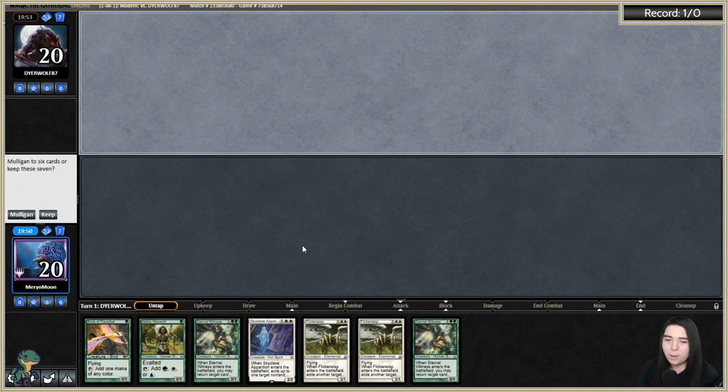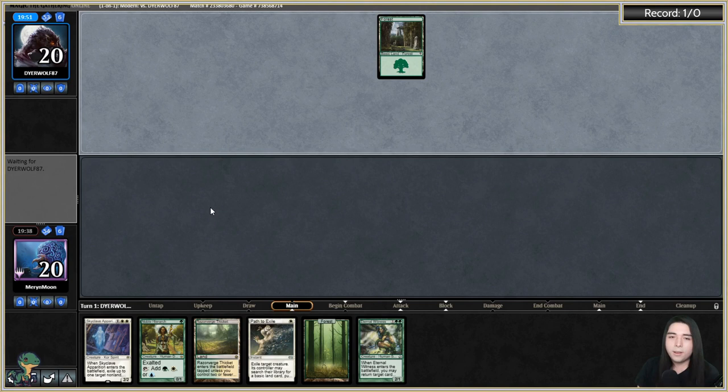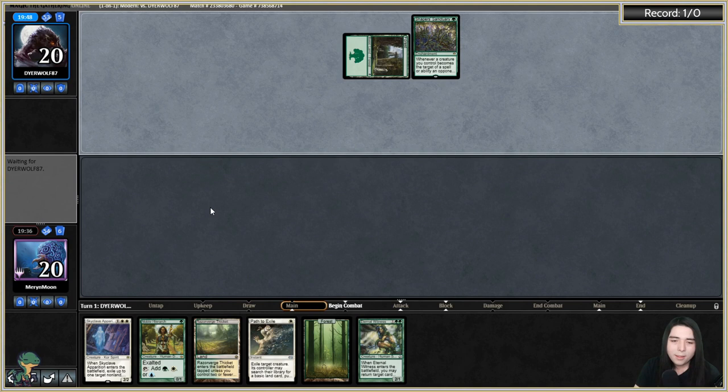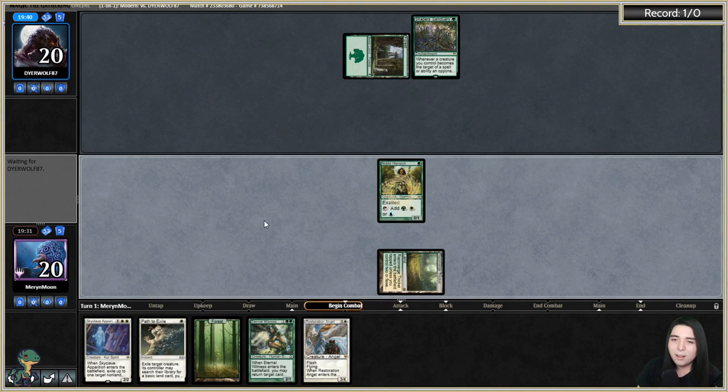Keeping this one — going to toss Wall. Planning to turn-two Skyclave something, then Path, then E-Wit to get back Path. Shaper Sanctuary is going to be really difficult — I need to Skyclave that first. People forget Skyclave Apparition doesn't only hit creatures — it hits non-land permanents. That's how busted this thing is.